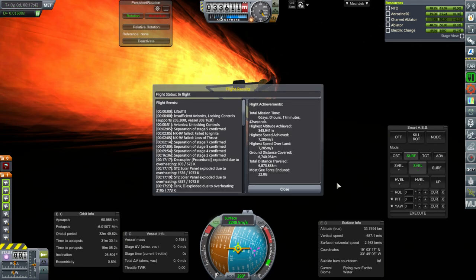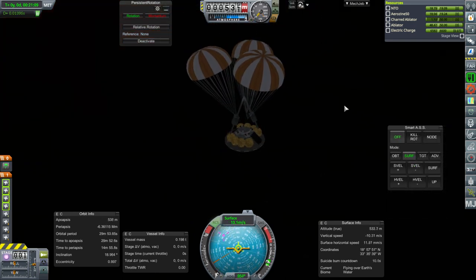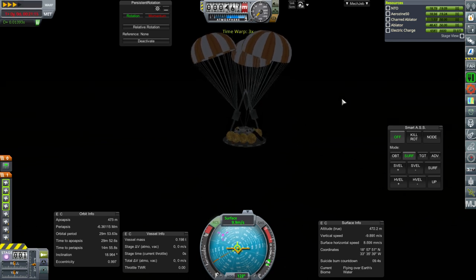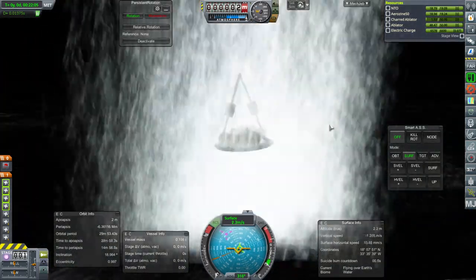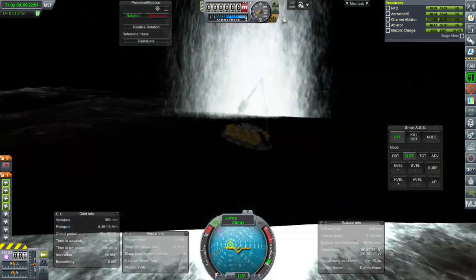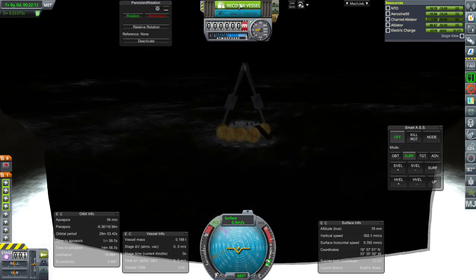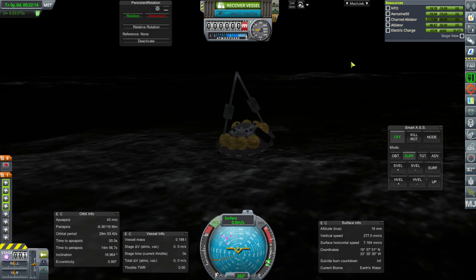22 Gs. The landing's going to be a bit harsh, but probably that means the heat shield is going to blow up — fairly typical. We kept the heat shield! That's amazing. Maybe it's because of the water that we kept the heat shield — maybe we landed on land previous times.